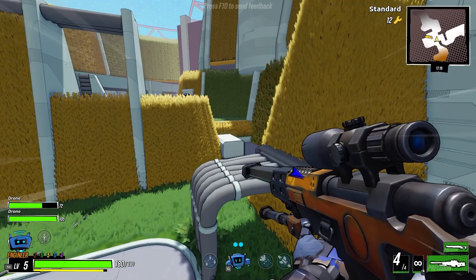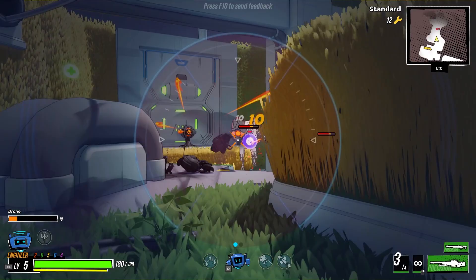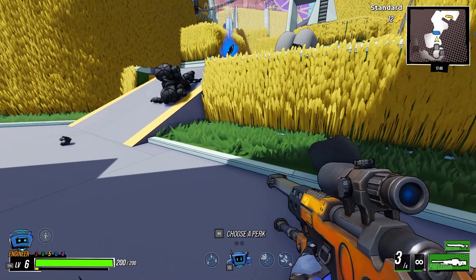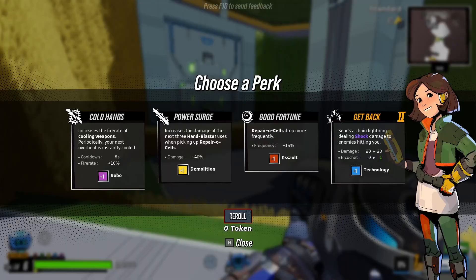I'm complaining about my aim. I think what I need most is practice. Credit where credit is due. What do we got over here? It's another blast ball — explosive from ricochet. Do you want to get rid of the carbine? Maybe, yeah. Get back. Good fortune. Power surge. Or cold hands — fire rate of cooling weapons, periodically your next overheat is instantly cooled. Let's just go with get back.